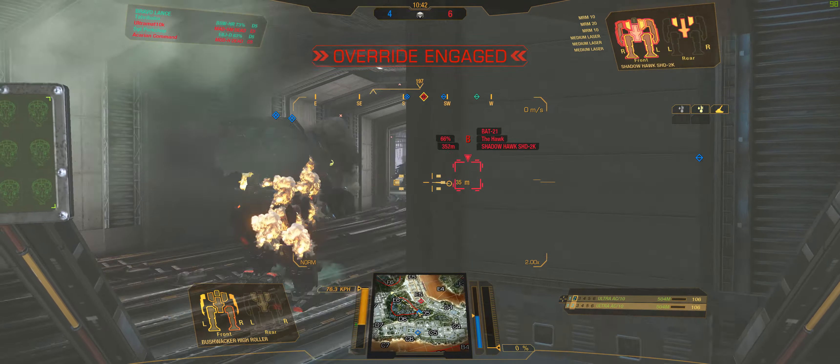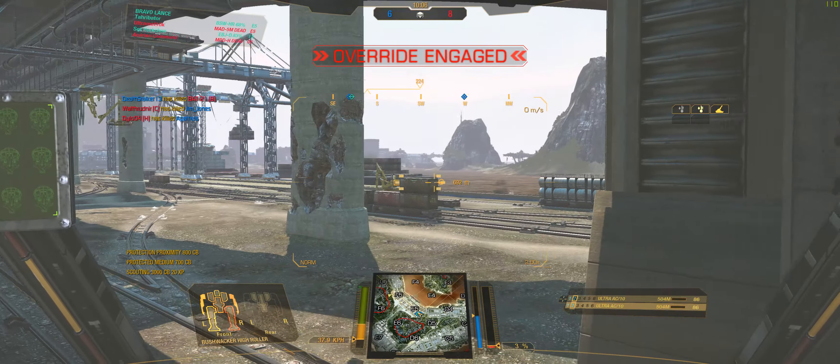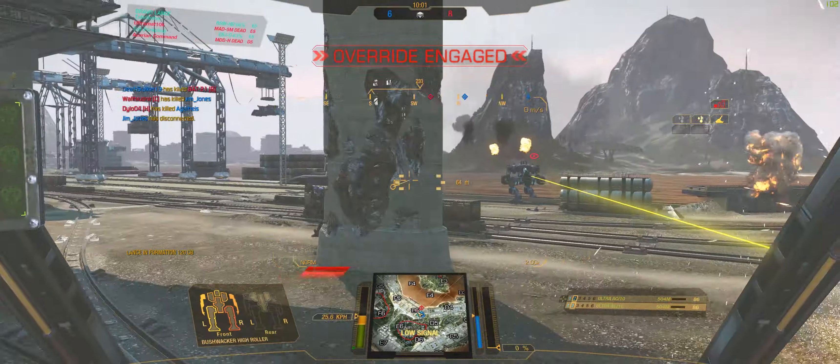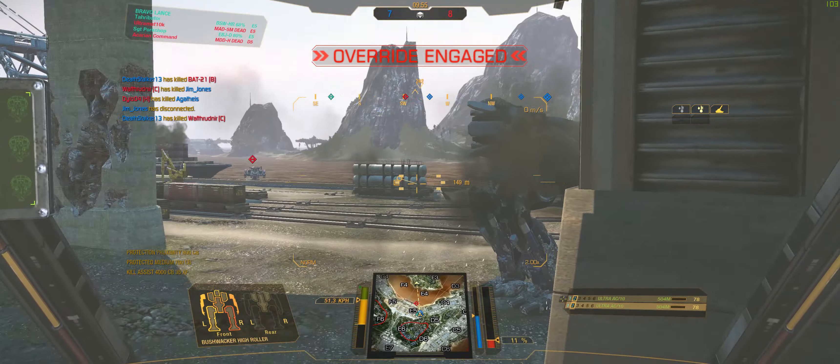The Shadowhawk is disarmed with only 3 mediums left — he's basically useless now. I think we can push this way to kill whatever is out there. It's 5 to 6, still close. I realize I am very low on ammo — running out. So I'm being very cautious, not shooting at stuff I'm not sure I will hit. I take a chance on this guy, hit him a bit, but that did practically no damage.